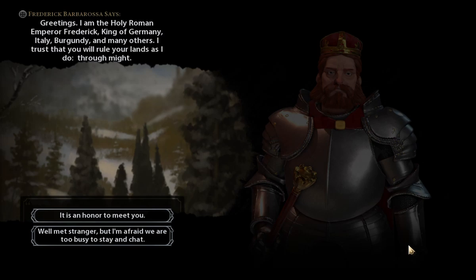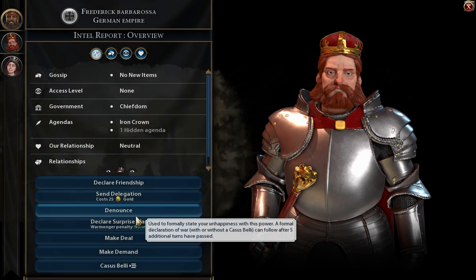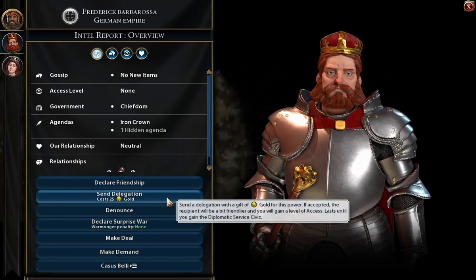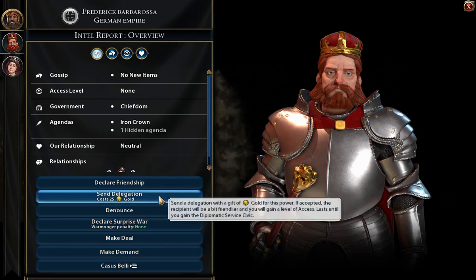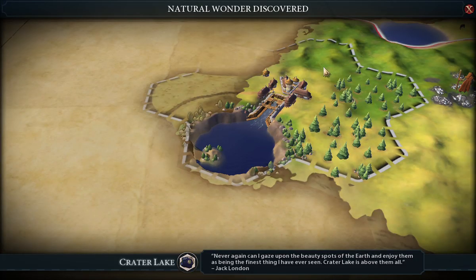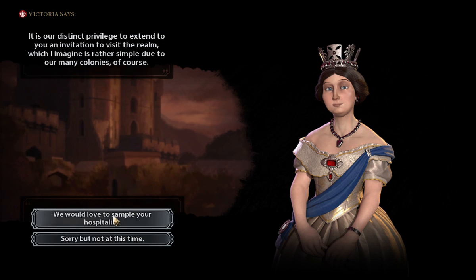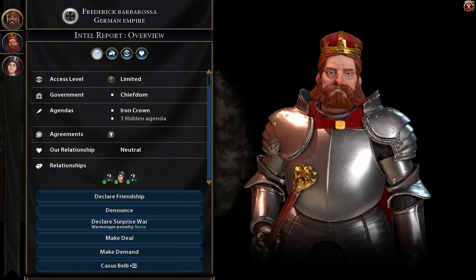Germany — I want to try to be peaceful for now. I'll try to send a delegation, but it does not let me do that right away. That's okay. I did discover a natural wonder, which is very cool. United Kingdom as well — and I got the delegation. Very cool. No war.